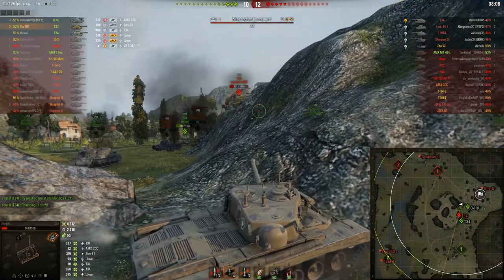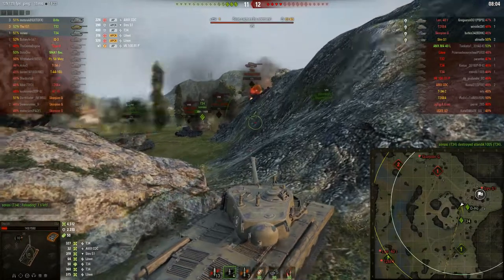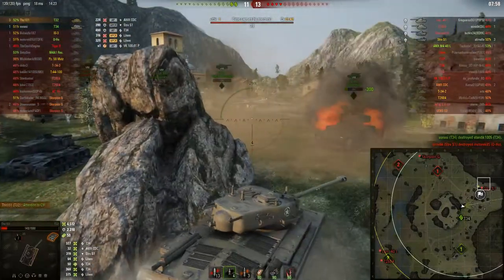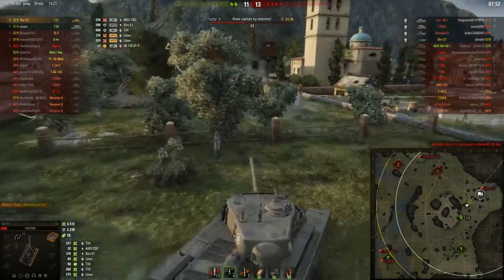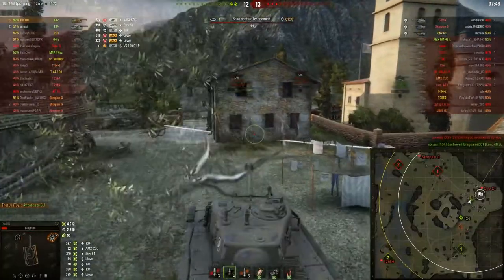As most of you know, getting damage and assistance damage is the key to getting your marks of excellence. Lastly, I want to encourage you to get your view range up to the maximum spotting distance of 445 meters. This is important because you'll be able to spot enemies at a longer range, which gives you more assistance damage, which equals more marks of excellence.